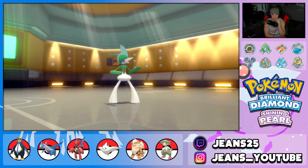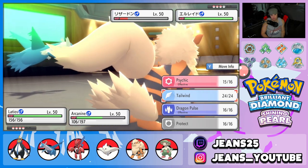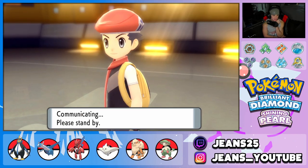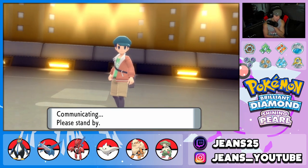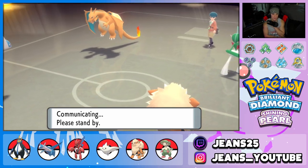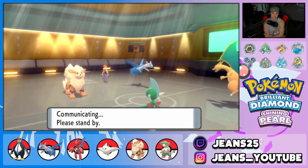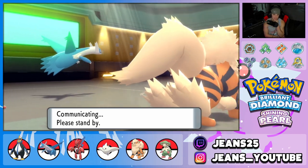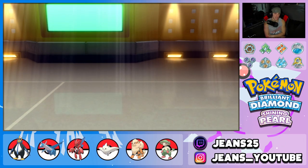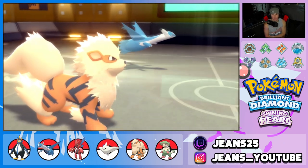He goes into Glalie. I think Charizard might protect here knowing Latios outspeeds him, but Solar Power might take it out. I'm just going to set up Tailwind and get the burn off — if one of my Pokemon goes down that's fine. Setting up Tailwind is a beautiful thing, especially against fast hard-hitting Pokemon like Glalie and Charizard. He withdraws Charizard and goes back into Torkoal — beautiful for us. Tailwind is set.